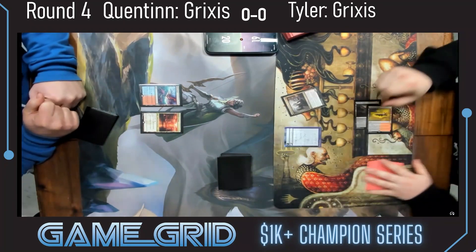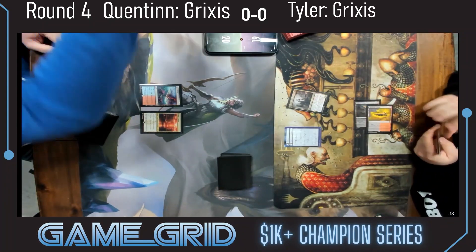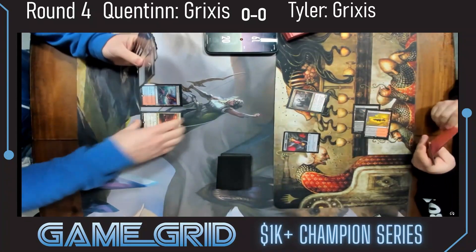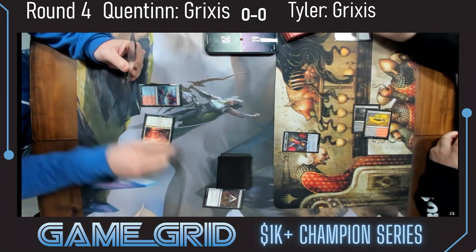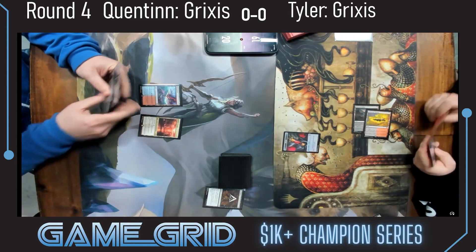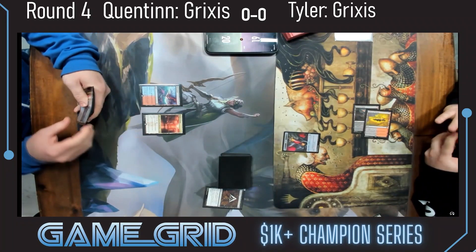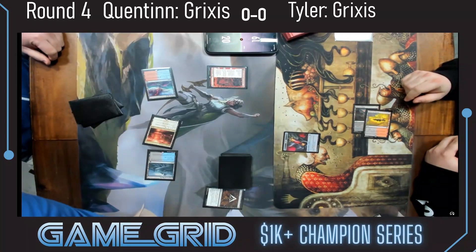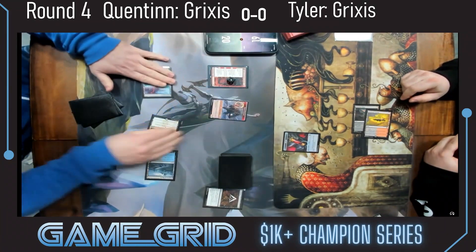After Quentin plays Shiver Reef and passes, their makeshift blood token — Quentin was kind enough to replace it. Blood is really one that everybody's using and they need a lot of them, so not surprising. We see a Cut Down to take care of that Blood Tithe Harvester from Quentin's main deck, and Children of the Night growth from that.